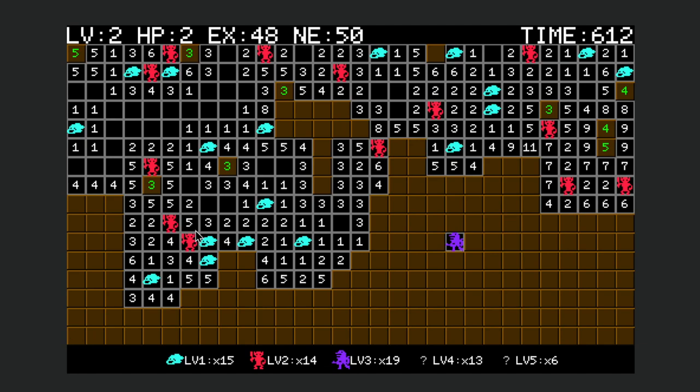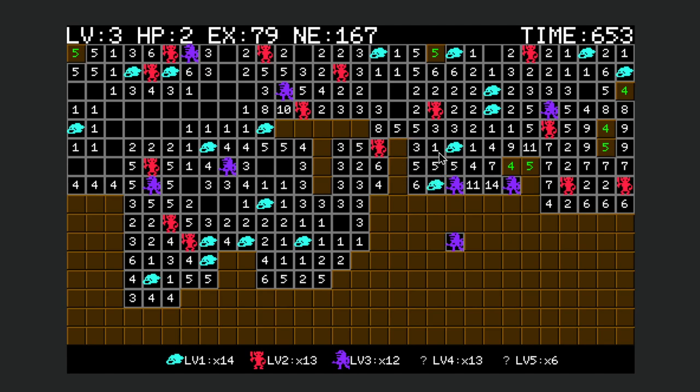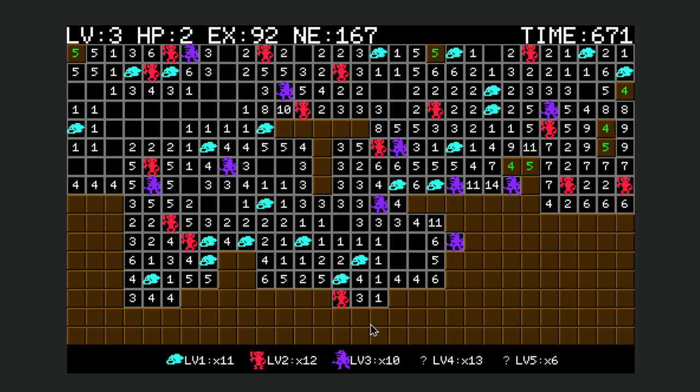This 2 is complete up here. This 4 needs another 2 — we can click that. Now we're level 3, so we can start revealing level 3 mines. That's a 5. This is a 5. This 9 is complete. This 7 needs 3 more — so we can click there. This is a 3. This 5 needs 3 more — actually, it already sees 3, never mind. Nothing helpful in there. 5 — that's a 3. That 3 is complete. This 3 is complete. We can just start revealing here. That's another 4, needs 2 more.